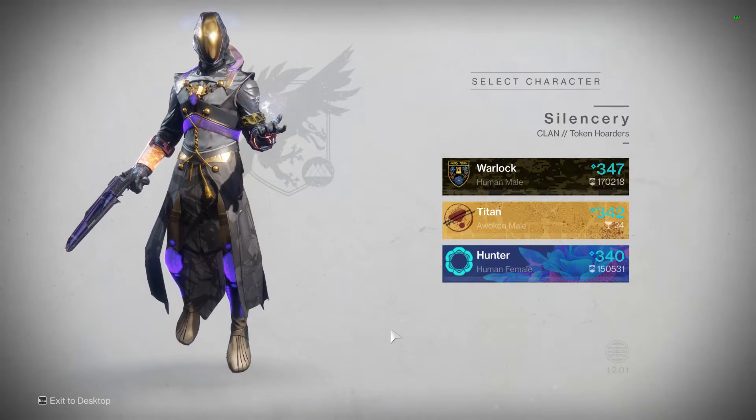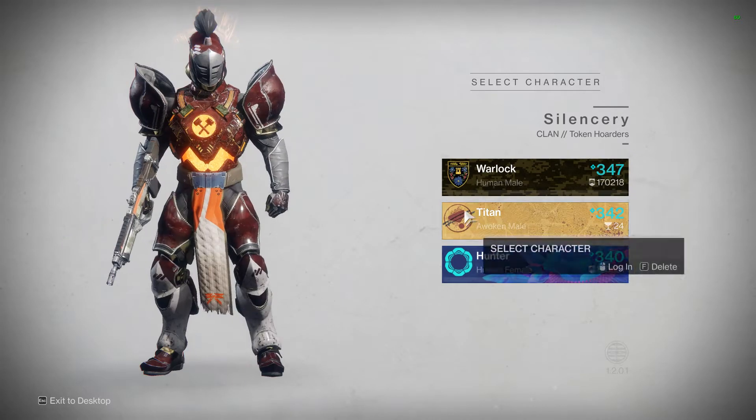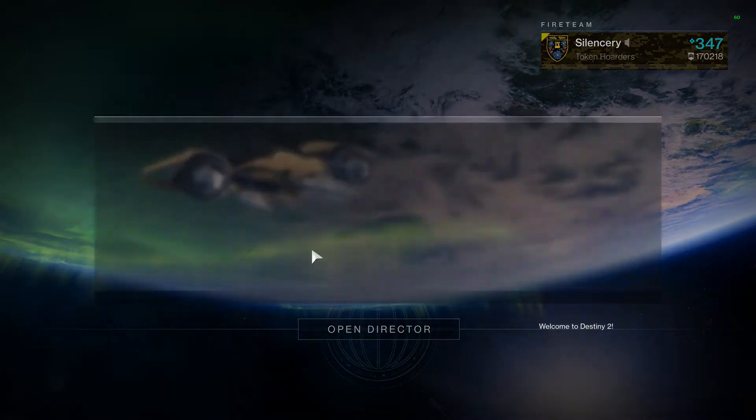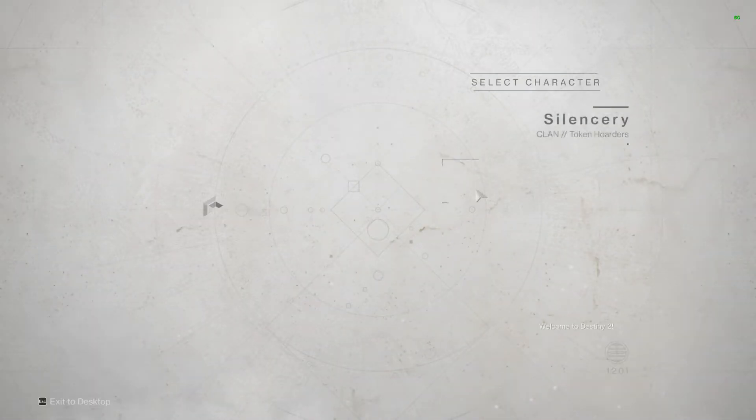There was a post on Reddit with an easy fix. Go into Destiny and select your first character. You might find a Looking Warlock right there. Once you go to Orbit, change your character and go back. Select your second character and do the same thing — go to Orbit and go back.